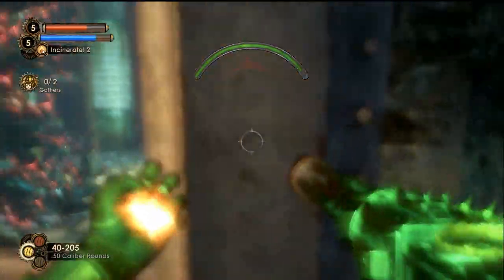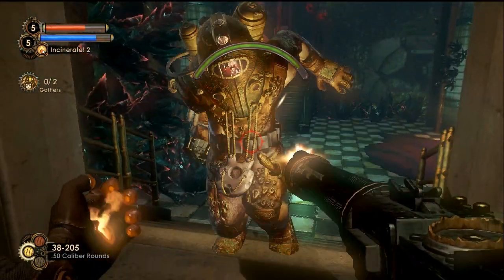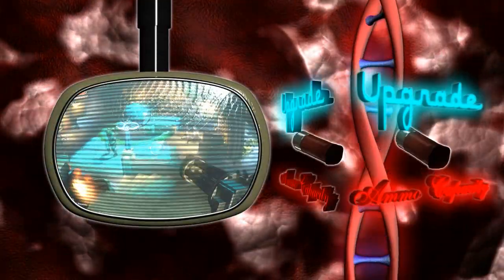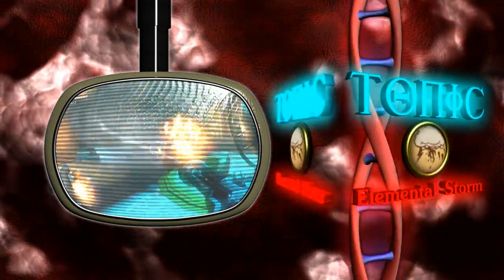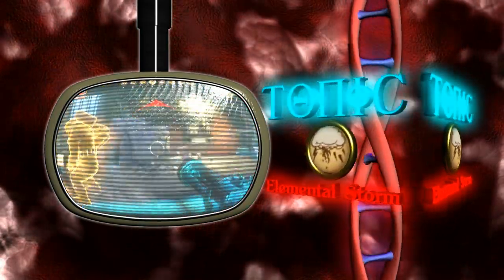Now being able to find more bullets is all good and well, but it means nothing if you can't carry more ammo. And just by luck, at level 2 the Alpha Series Big Daddies grant an increase to your ammunition carry limit. In addition, at level 4 the award that pops out is the Elemental Storm Tonic. This tonic makes it so you emit either fire, ice, or lightning whenever you're struck by an enemy. Why choose just one element whenever you can have all three?